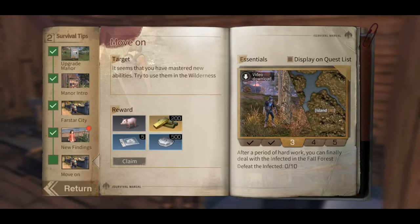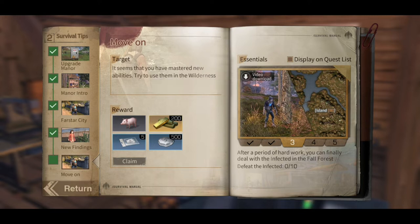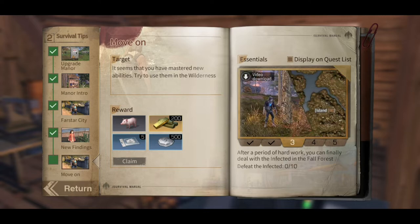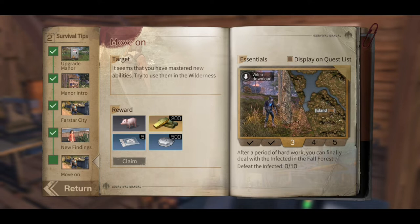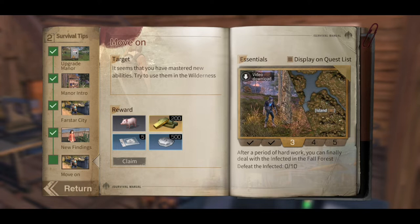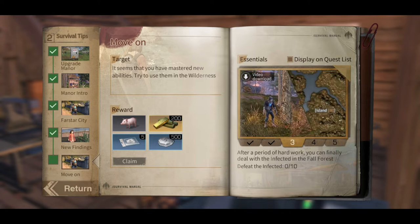We're on to the next part. Basically we need to head over to Fall Forest by the looks of things. No — we've got to go back to Farstar City. Oh, they appear in both areas. After a period of hard work, finally — deal with the infected in the Fall Forest. So we're going to head over to Fall Forest and loot some chests, and we're just going to defeat the infected. That looks like it's based on Farstar City and that area.